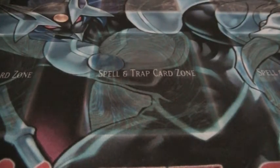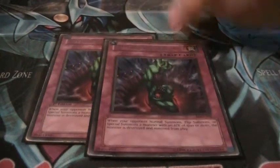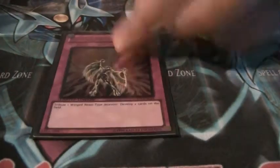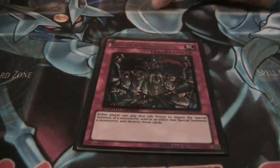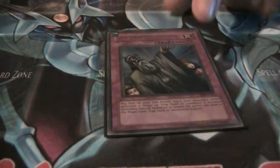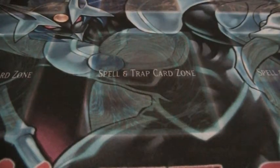Now for traps. 2 Bottomless, Delta Crow, 2 D Prisons, 2 Icarus Attacks, Oppression, Total Judgement, and 7 Tolls.